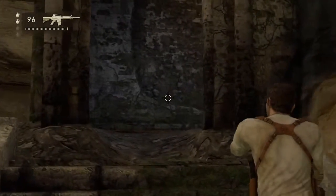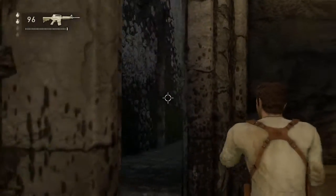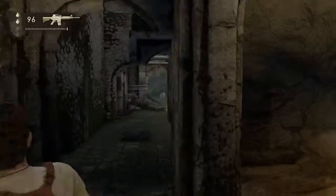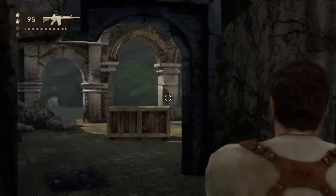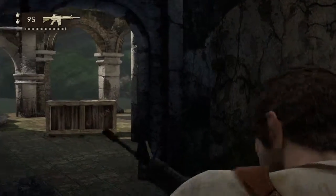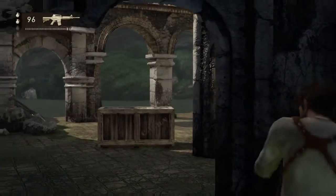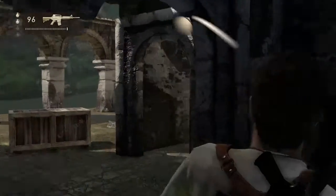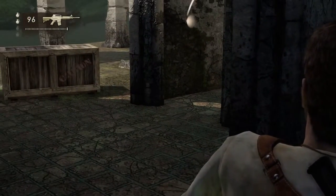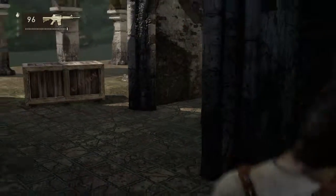Now for this next area — this is right before we get on the jet ski. There's going to be one guy across the way right there, and then there's going to be another guy in this little room to our right. You can try to throw a grenade, or really just do the walk-in-and-shoot-before-you-even-see-him method. I think I went with the grenade and it worked.